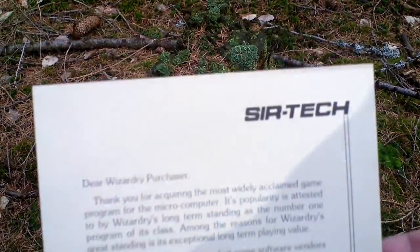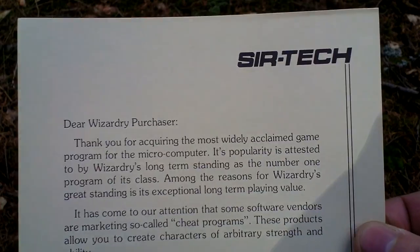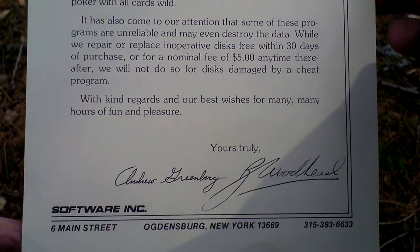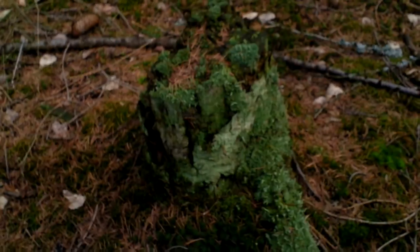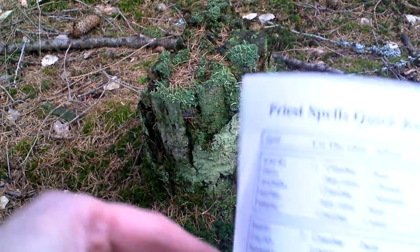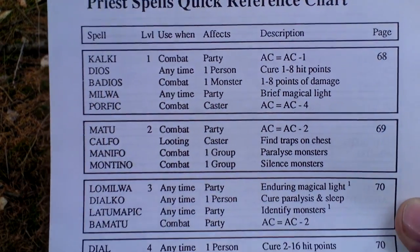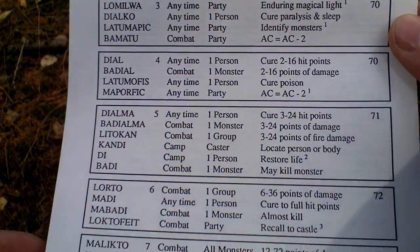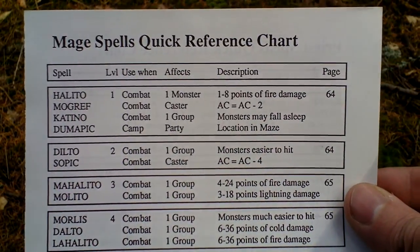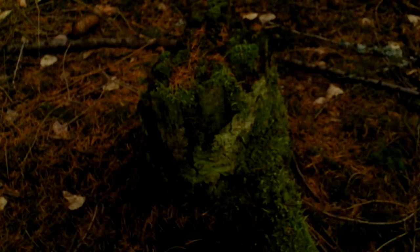Here, some letter from the developer. Then there is a Priest Spell quick reference chart, so something about making and creating spells. And on the other side, a Mage Spell quick reference chart — the same for the Mage character.